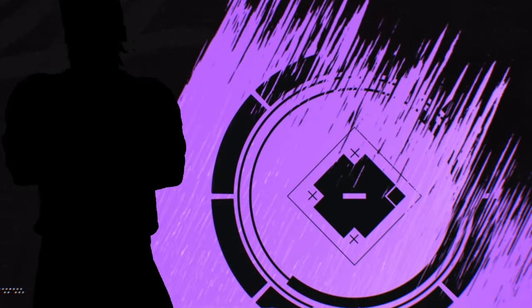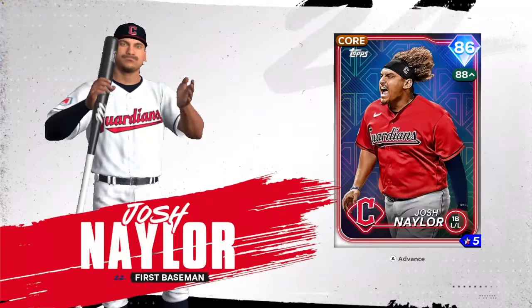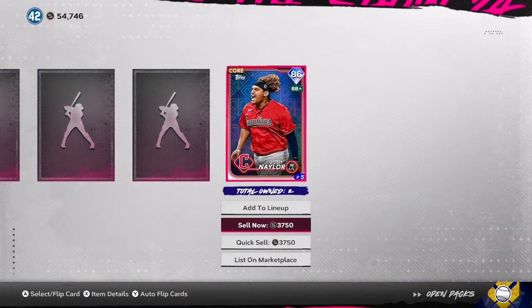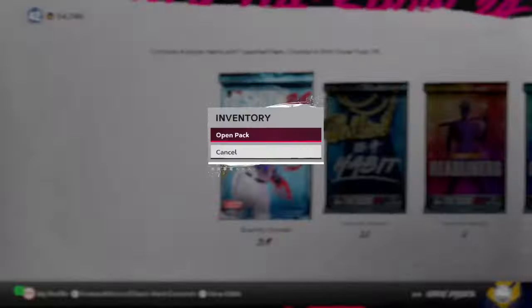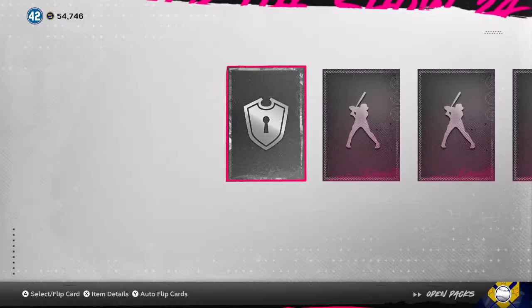Oh, we got our first diamond! Let's take a look here. It's purple — nothing crazy. Let's take a look at who it is. It's gonna be Josh Naylor! I'll take that for sure. I do think yeah, I've already finished off the Cleveland Guardians collection, so we'll go ahead and hold on to him — might sell, might use him in exchanges, not really sure.